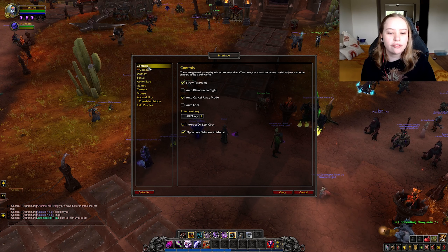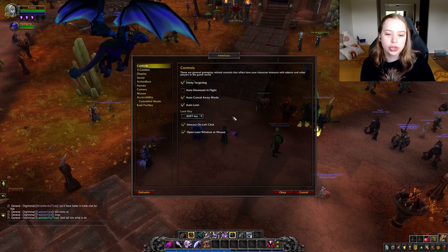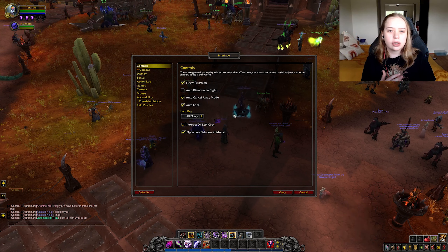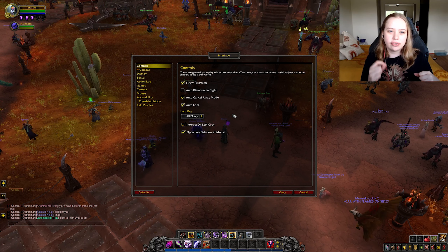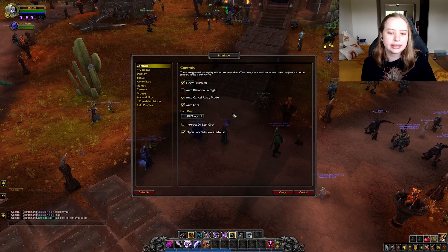The very first tip is to adjust your settings. When you first join the game, you want to adjust the settings because the default settings are kind of ridiculous and not really made for gameplay. Once you're in the game, hit escape and go to interface, because your interface is your UI.